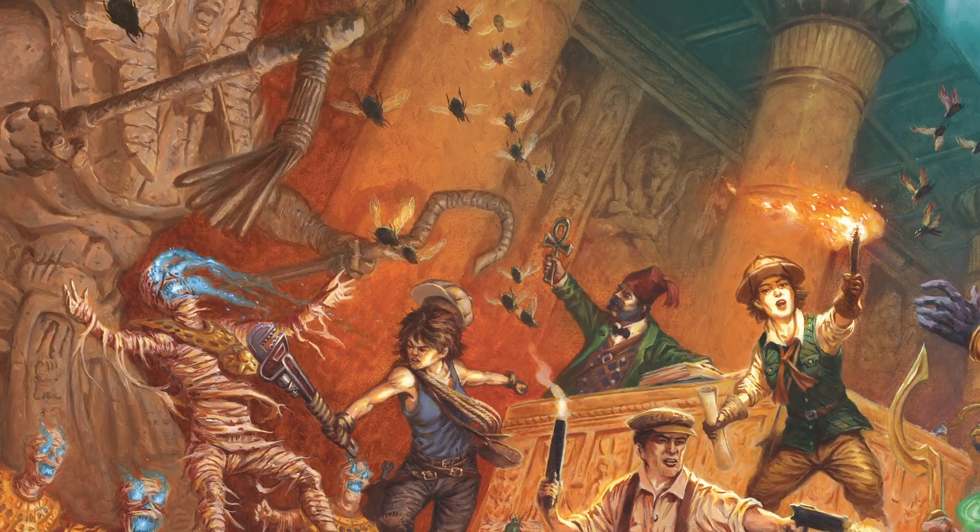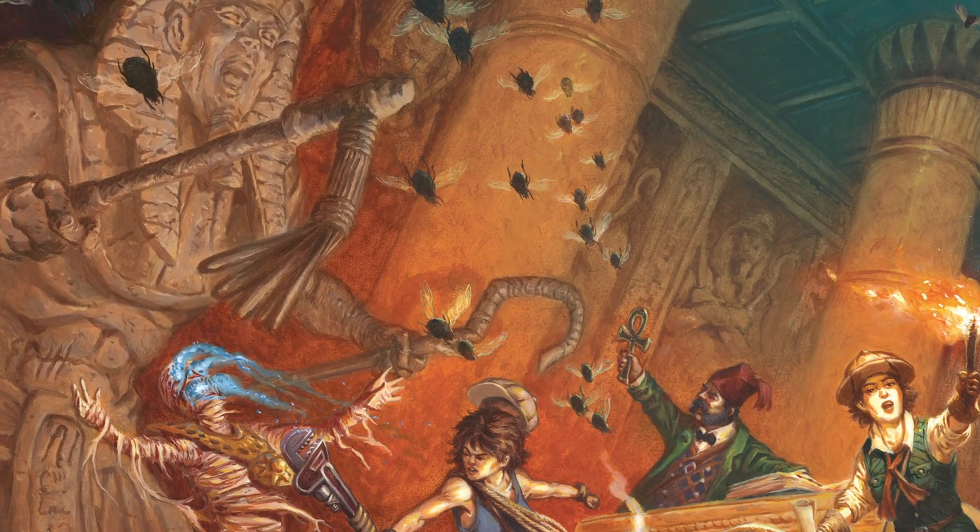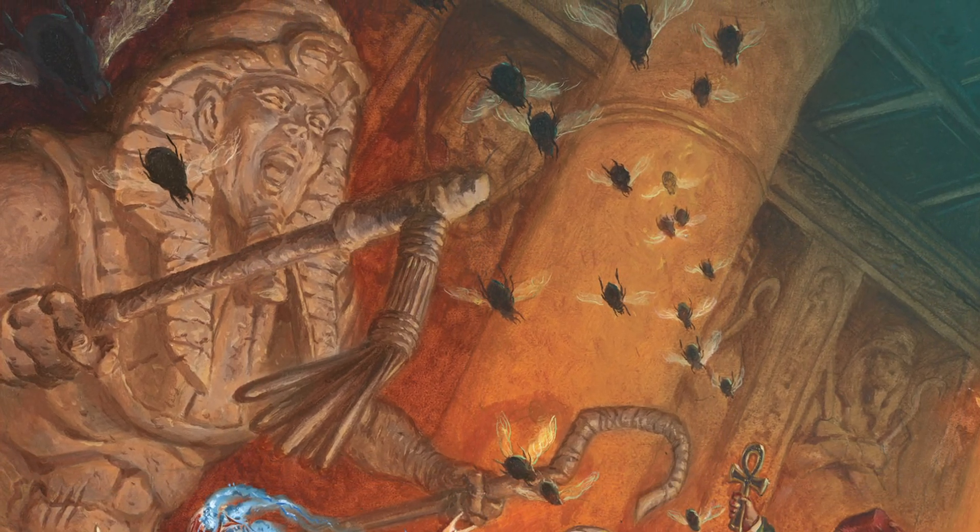The biggest and baddest enemy in the box is the Tomb King. For the big XL figure in the set, we wanted to create a real monster. He's a giant Egyptian statue that's come to life, swinging his crook and flail and knocking the heroes around.